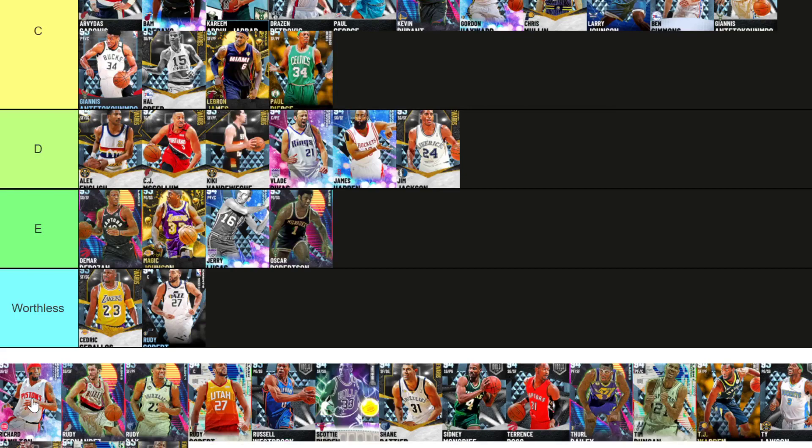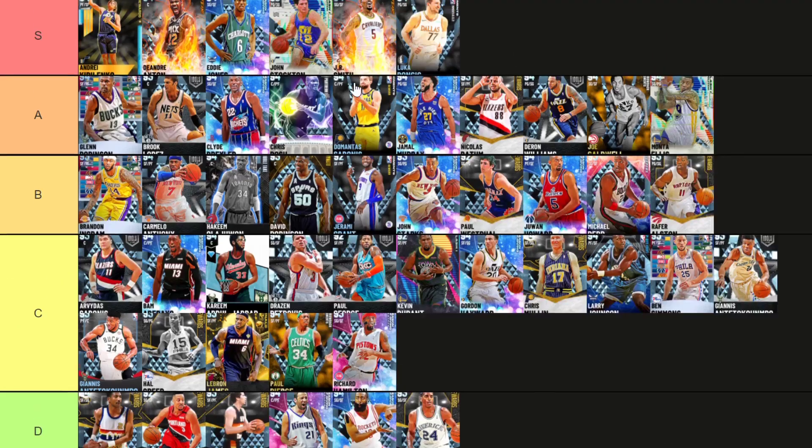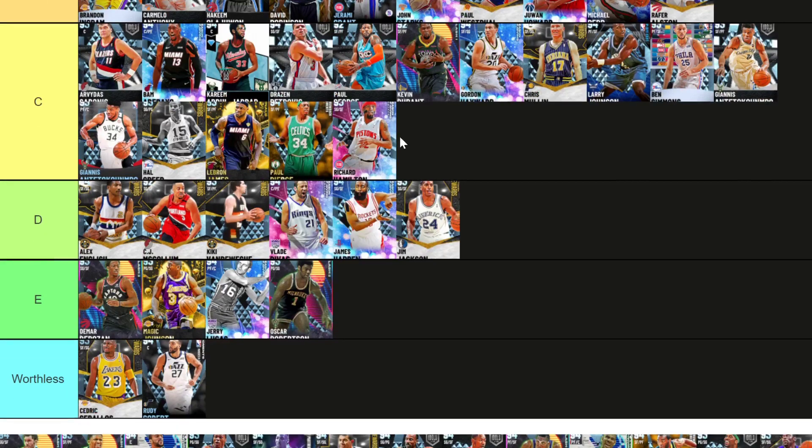Rip Hamilton — Rip Hamilton is like a 3-and-D guy without range, but he's a really good defender. It's hard to explain because he can't hit the three well, and obviously 3-and-D players in this game need to be able to shoot from deep. But he's like Paul George — similar level to Paul George.